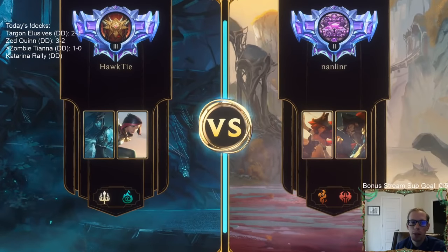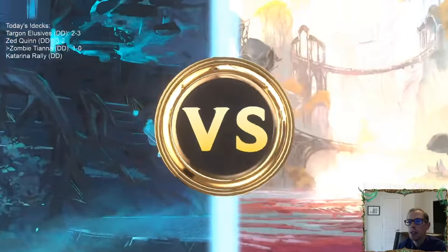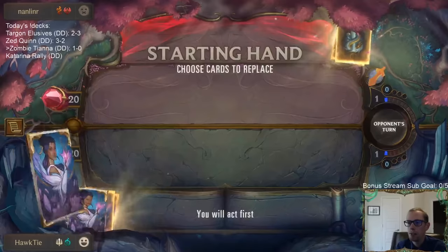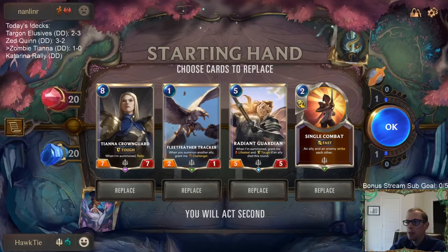Genevieve does work better with Calista than Cythria does, because whenever you attack with Calista and put Cythria into play you don't get any bonus. If you attack and put Genevieve into play you don't get the challenge, but you do get the plus-one/plus-one bonus.